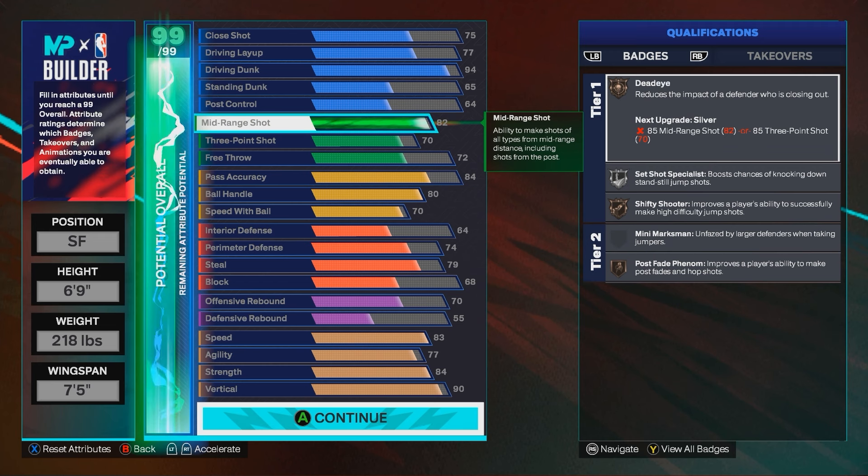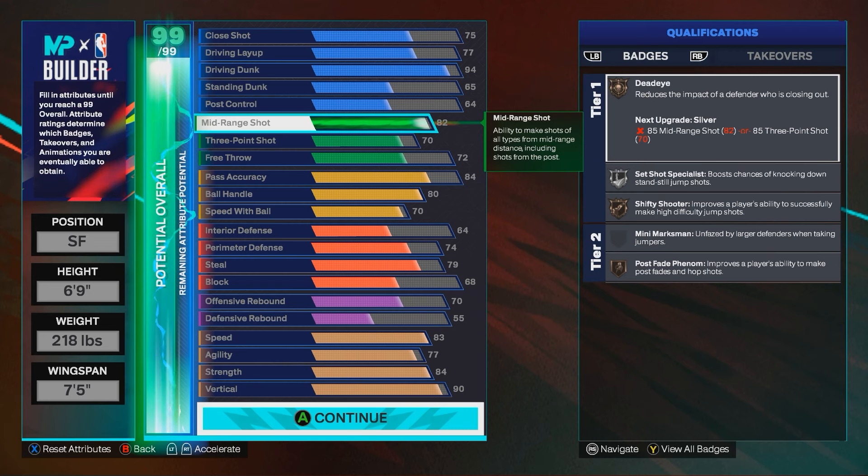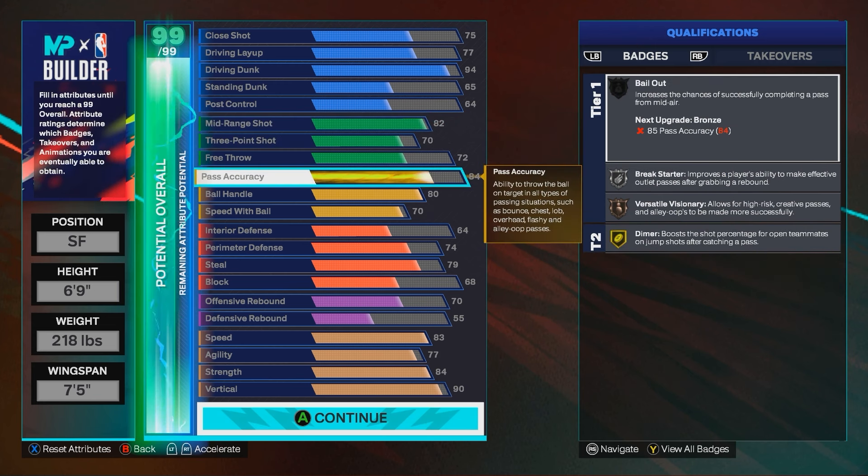Then you got an 82 mid-range and a 73 three-pointer. From some of the clips you can see I'm feeling perfectly fine. All you need is — whatever your jump shot is, whatever your jump shot rating is, make sure you get that same rating on the mid-range. So if you're six-five to six-nine and you were already using a jump shot and you're about to make a build like this as a template, make sure whatever jump shot you're using — if it works — you have the same mid-range rating so you can keep the same timing.